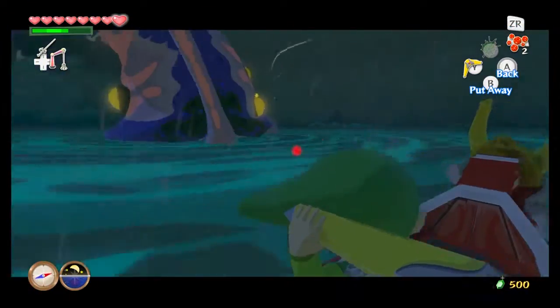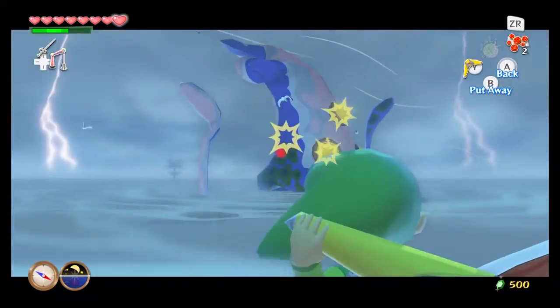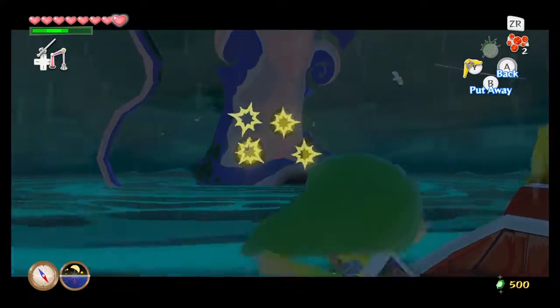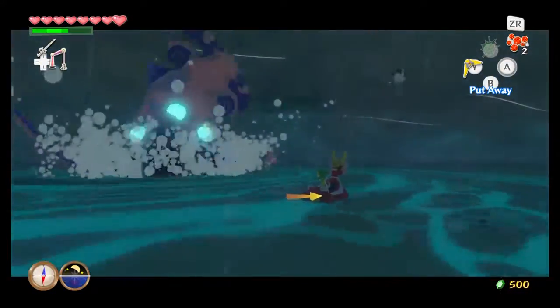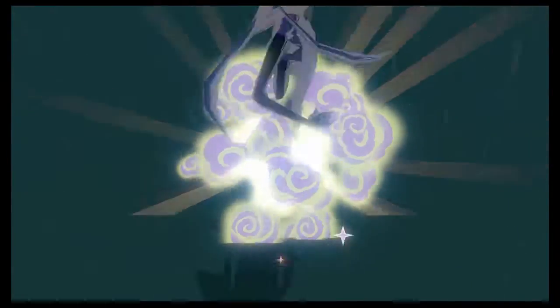Because once you hit the center, it's going to essentially suck you up and spit you out somewhere else in the Great Sea, and we don't want to deal with that right now. It's going to take several hits with the boomerang. There will be an easier way to take out its eyes later, but we are not at that point yet — which is why we're not taking on the other big octos. Once you see its eyes glow like that, that means you've taken it out. I believe the biggest is a 32-eyed big octo, which is a lot of eyes.